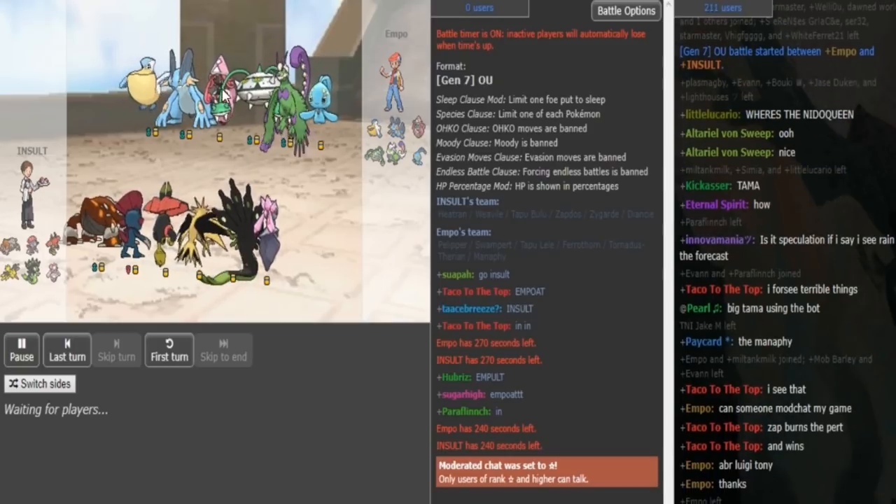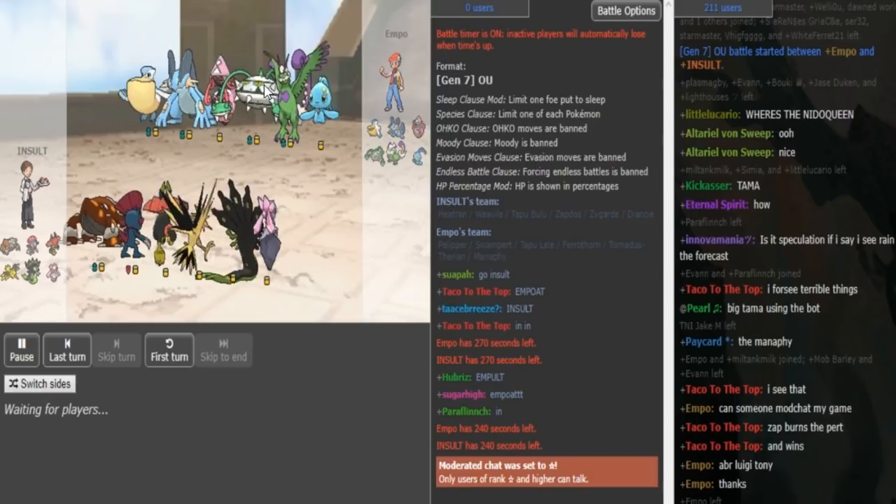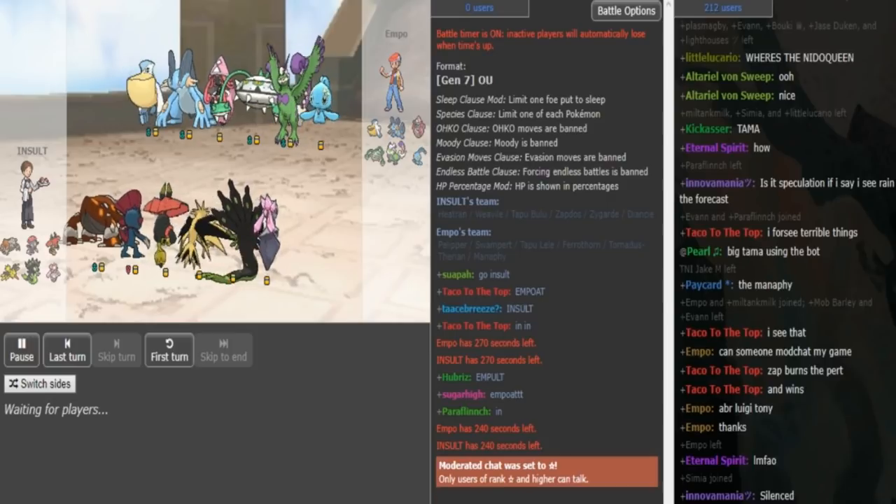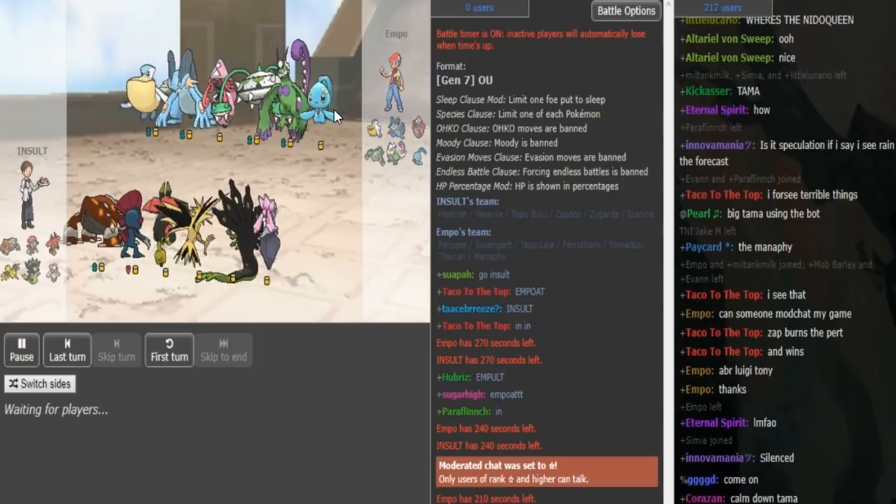On the other side, I could see the Lele being Scarfed because he only has one Swift Swim user. Probably Spikes on Toxapex and Rocks on Swampert. Either Metronome or Helmet on the Tornadus is what I'm thinking. Manaphy is most likely Z-Move.